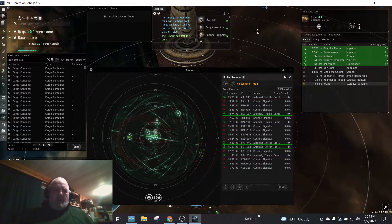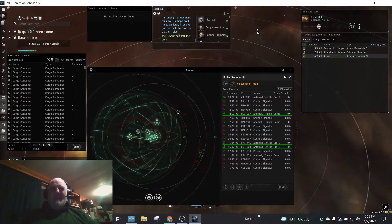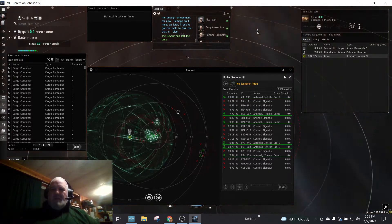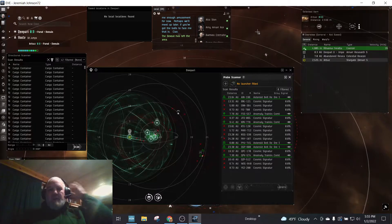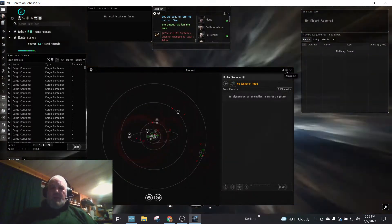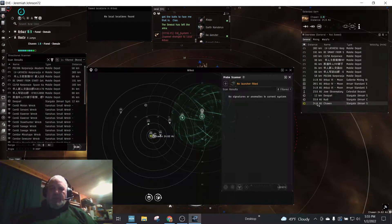The only negative is I'm still in the NPC corp. I'm going to hold off on that — I don't really feel like creating a corporation right now. I'm not going to be making a ton of money doing what I'm doing; it's more about trying things out. If I save up ISK or skill points for it, I'll create my own corporation. If you really want to learn the game, join a corporation — I learned so much back in the day.